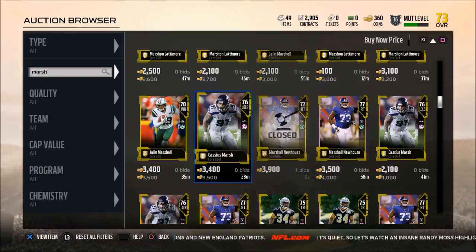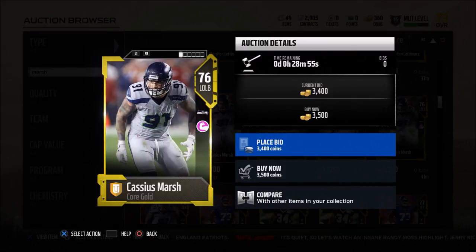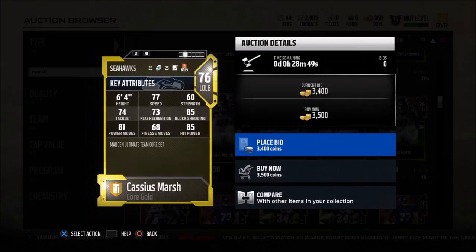Alright, so let's take a look at this guy. This guy's name is Cassius Marsh. He is a gold 76 overall linebacker. He plays in Seattle. I think this guy right here is the best linebacker slash defensive end in the game for a budget player.